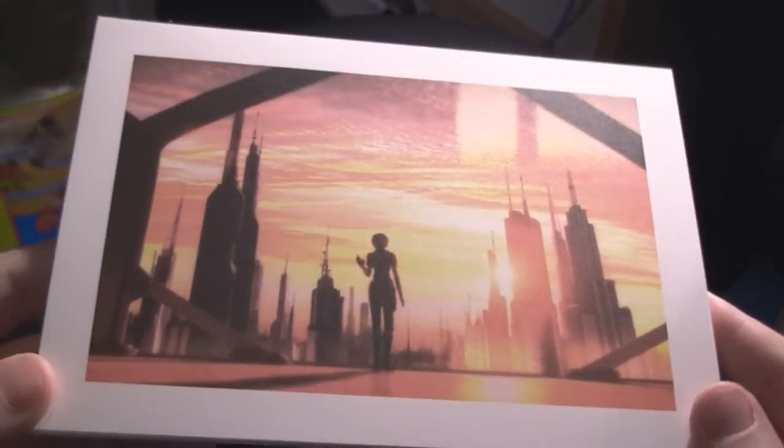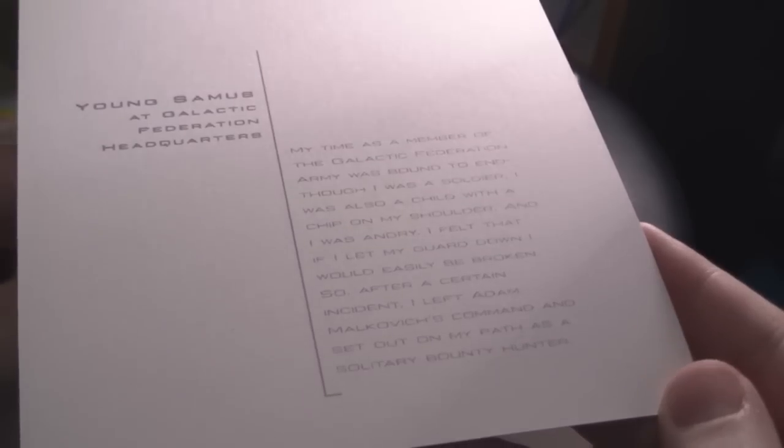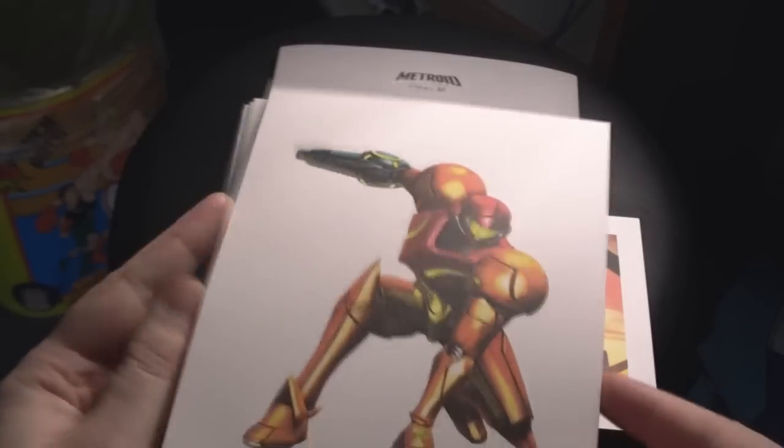The actual postcards themselves are just graphics from the game — screenshots, renders, stuff like that. On the back of each card is a description of the actual render on the front. I'm not going to read all of them because there's a bunch of them, but I'll give you a couple samples throughout the video. Some of them are pretty basic, like this one is just Samus and her gear, and some of them are actual screenshots from the game.